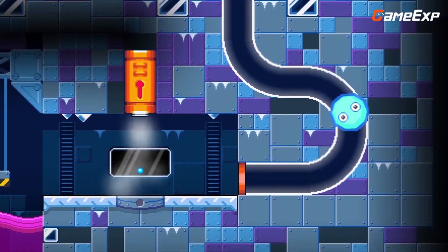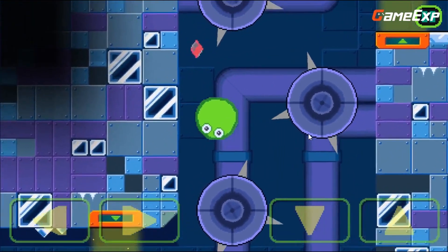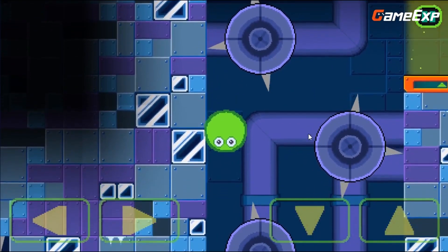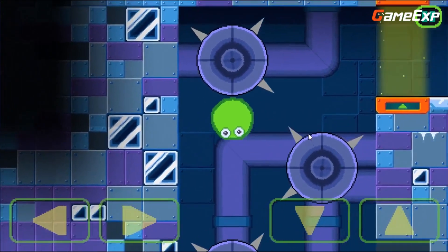Slime can squish, stretch, shrink, and even freeze, thanks to the game's super fun slime physics. The catchy retro tunes and hidden secrets add to the game's overall appeal, and there are multiple endings to discover as you collect all the lost data discs.